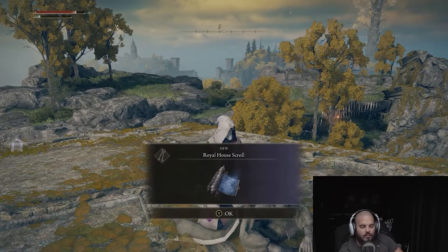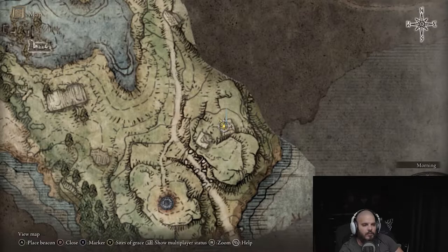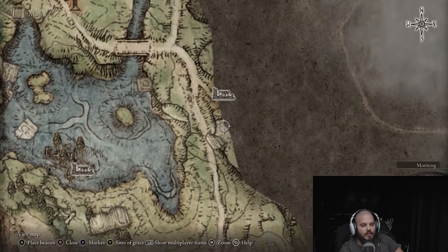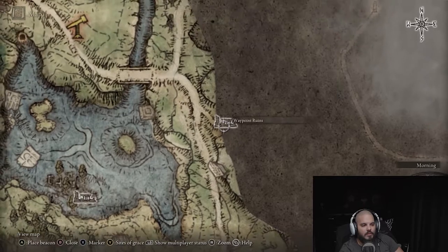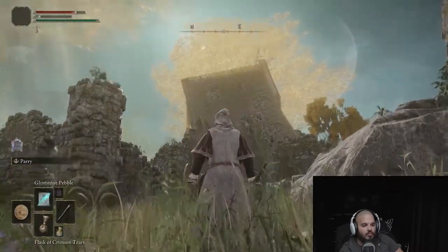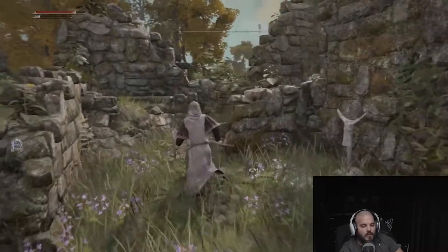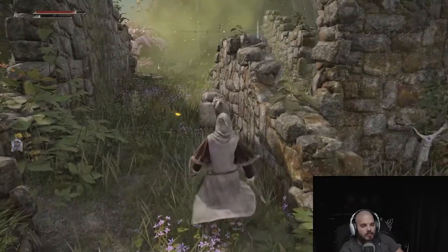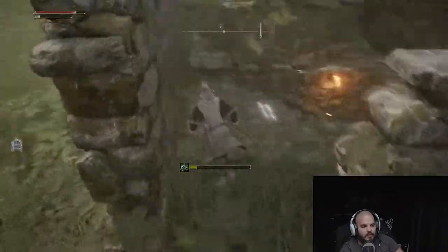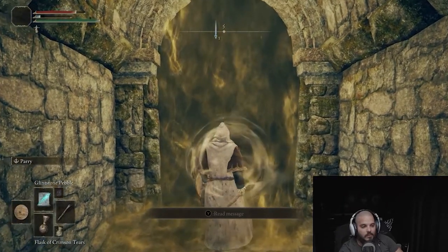And this is where you get the Royal House Scroll. From here, what you want to do is head northwest, but more towards north. You'll come all the way up to Waypoint Ruins if you have this on the map. Once you reach the old ruins, you want to enter in here and find some stairs. Once you find the stairs, you'll have to fight a boss. Once you fight the boss, you're able to get some cool spells — really OP spells you can use for PvP, even for PvE.